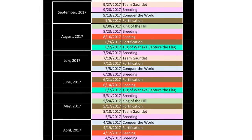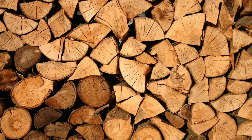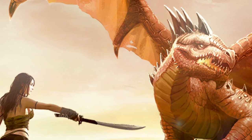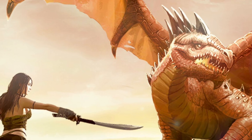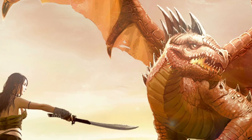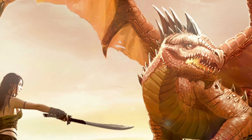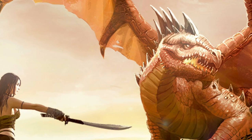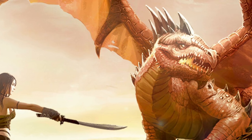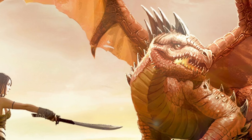Let's go over and quickly talk about these different events. Right now is the breeding event, and two weeks from now is going to be what they call the fortification event, which is where you spend lumber for points. And then of course, between that, you generally have your PVPs — player versus player events. Of those, there's the tug of war, also known as capture the flag, but there's also King of the Hill, conquer the world, team gauntlet, and the fight pits. We also have the feeding event — if you want to know more about the feeding event which is coming up in the next few weeks, be sure to check out my feeding event video so that you can best prepare to get your dragons ready and get big points, which equals big prizes.